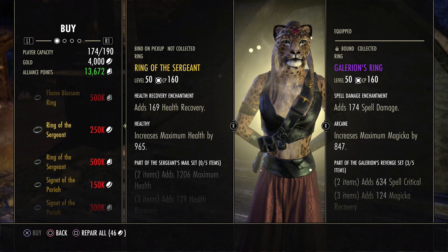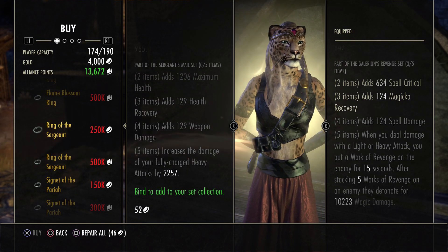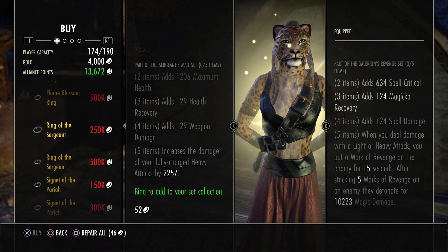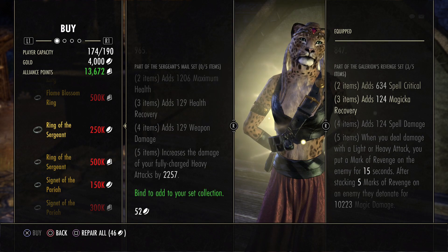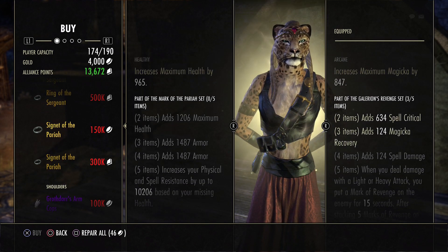Sergeant — back in the day, like a few months ago, this was pretty good for gankers. I don't know if they fixed it or not, because it used to work with dual wield. It looks pretty good for a ganker using dual wield because it counted for each weapon, so you get like a 4k extra heavy attack without any passives or anything like that, which is kind of bonkers.